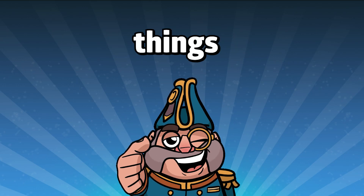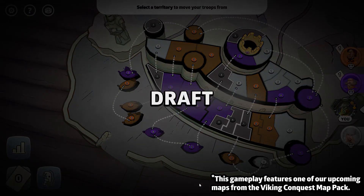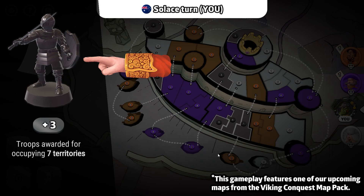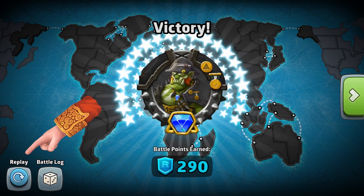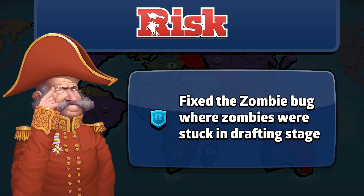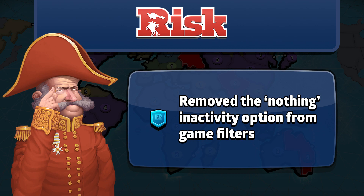There are also some other important things to mention in Update 3.12. We now have a new draft phase notification screen to highlight the player's number of troops received on their turn while also showcasing the equipped troop. We have also added a pop-up to confirm if players wish to restart their solo game. Some other small changes include fixing the zombie bug where zombies would get stuck on the drafting stage, tutorials have now been moved to the solo game mode, and we have removed the Nothing Inactivity Behavior option from Game Filters.